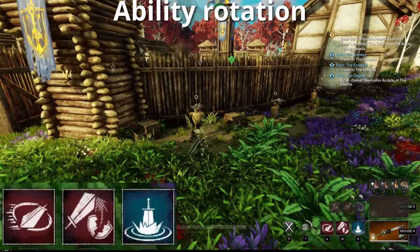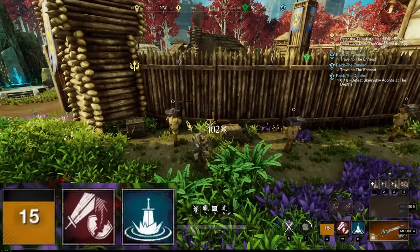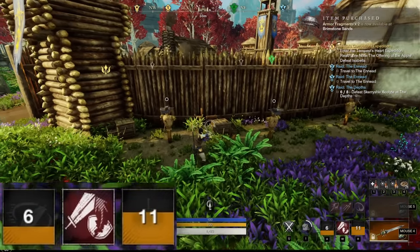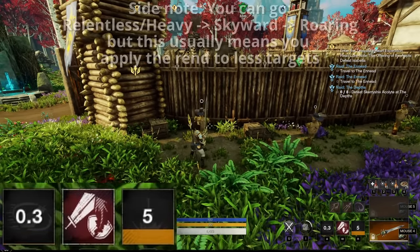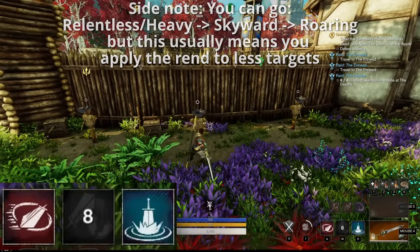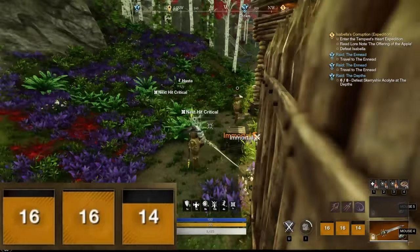When it comes to your ability rotation, you can either open up with a Heavy Attack or with Relentless Rush — either will get you into Onslaught Stance. This is necessary in order for your AoE to pull enemies together, otherwise that won't happen, so you definitely want to be in Onslaught Stance first. After that, ideally you also want to go back into Onslaught Stance before you use Skyward Slash, because if you use it without it, it will only apply two stacks of Rend. So most of the time I will be Heavy Attacking quite a fair bit in between to reset stances — for example, Heavy Attack, then the Slam, then Skyward Slash to apply the Rend.